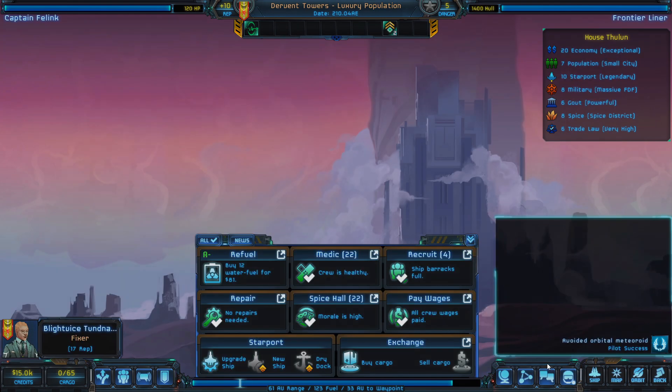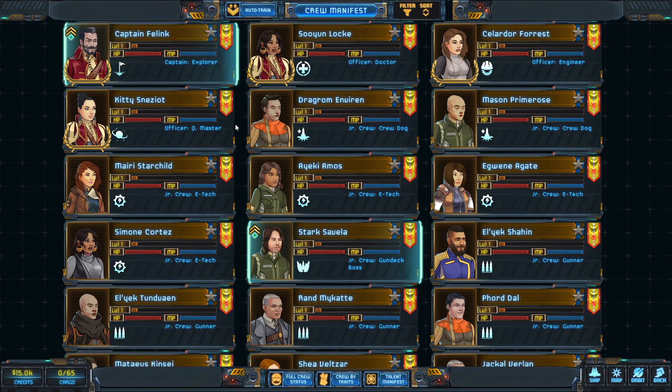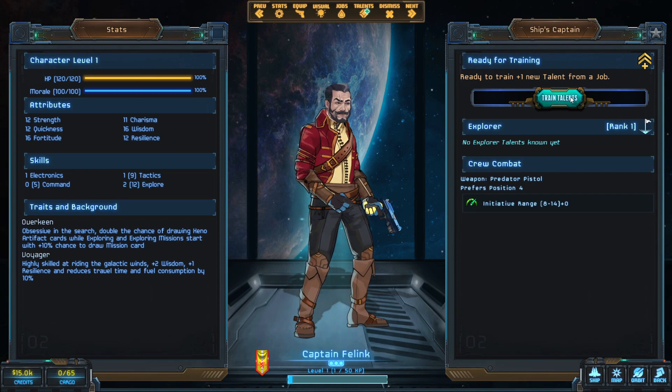We've got level ups ready. Every single person in the crew manifest has their own equipment, armor, and skill tree — this game can get really, really in-depth. It's super stimulating for people who are good at tracking a lot of things. However, if you don't want to deal with all that, you can just hit auto-train and auto-equip, and it'll give you a well-rounded crew automatically. This is our character right here, Captain Fulink.